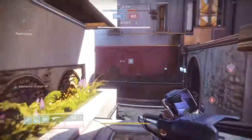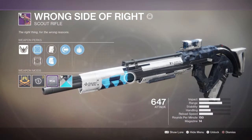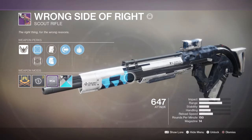Before I go into detail, let's go over the perks. In the first column we have Devil's Scope D2 and King Dot K2; second column, Drop Mag and Tactical Mag; third column, Full Auto; and fourth column, Explosive Rounds. We also have a Reload masterwork to work with.